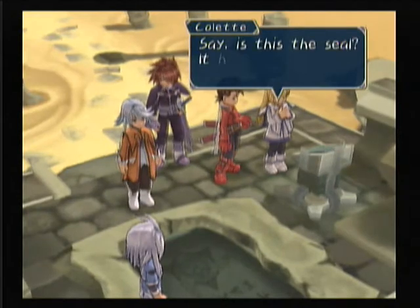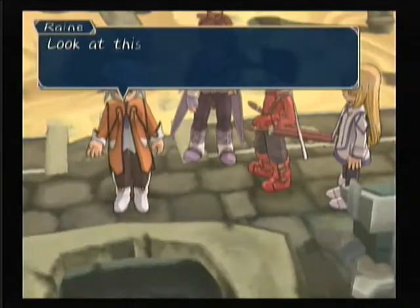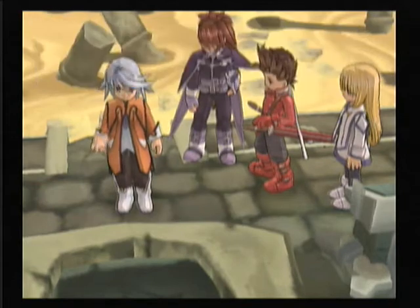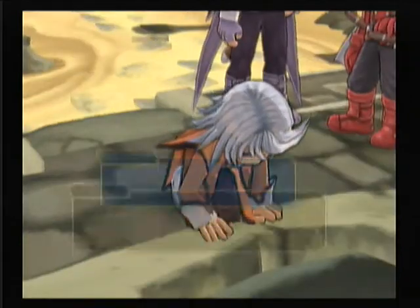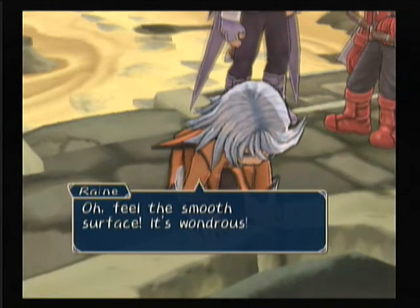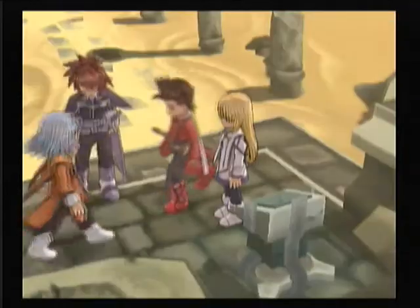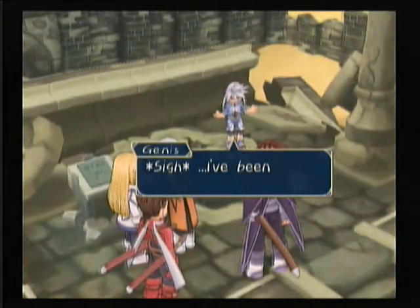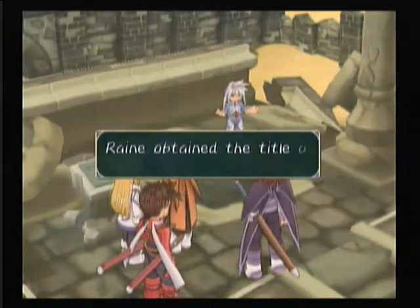Is this the seal? Oh — it has my family's crest on it. Look at this slab covering the entrance. It's clearly of a different composition than the surrounding stone. It's just as I thought — this is polycarbonate, developed during the ancient war to defend against magic. Oh, feel the smooth surface, it's wondrous! What is wrong with her? Is she always like this? I've been trying so hard to hide it. You were doing such a good job until she started to freak out. Archaeological mania.